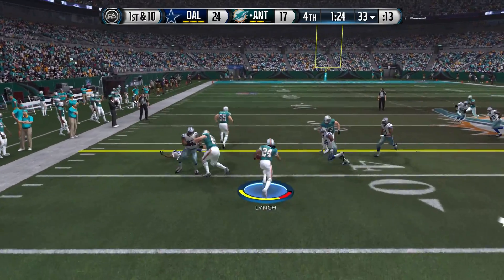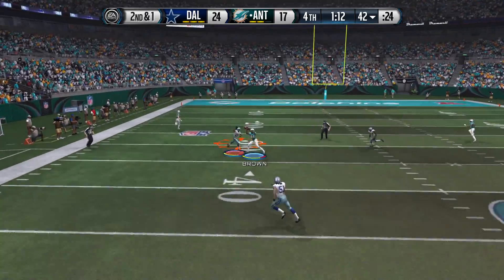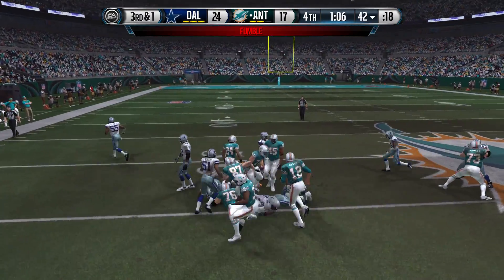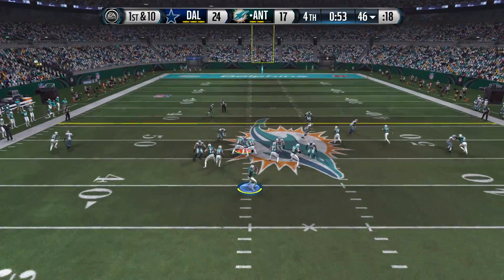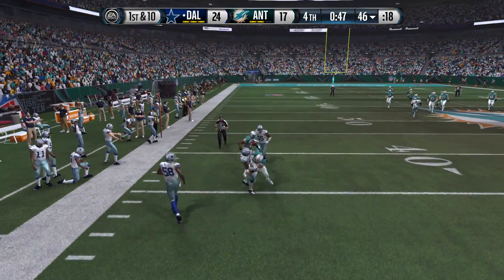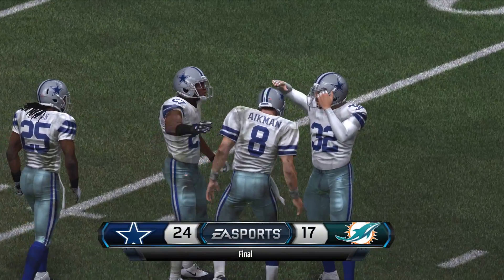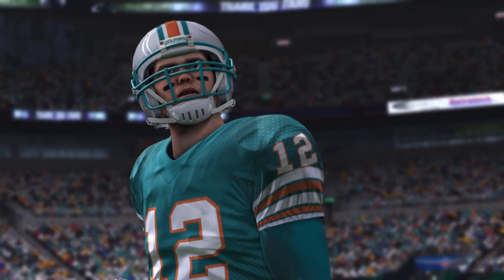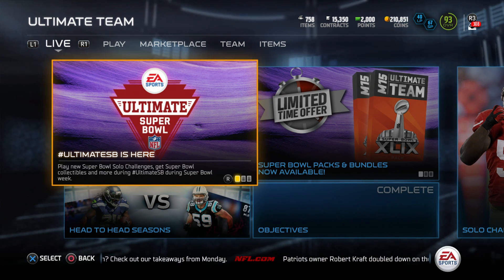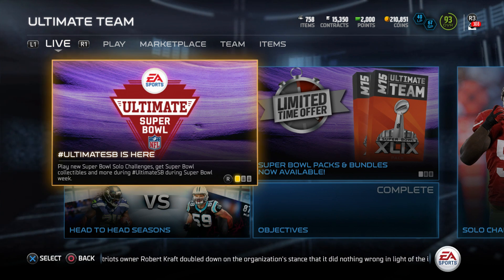Tom Brady runs a screenplay but I probably should have cut outside. Antonio Brown makes a catch but the ball gets stripped. On third and one I run to recover — we get it back. First and ten, I see one-on-one outside but Brady underthrows it and we lose 24-17. Disappointing, but I like the direction the team is heading. Next game Russell Wilson is back.